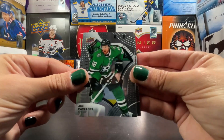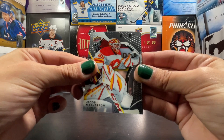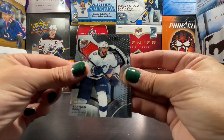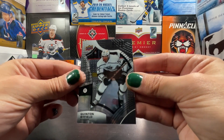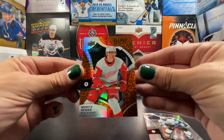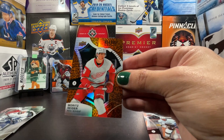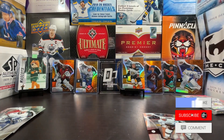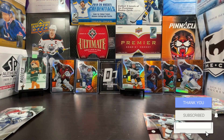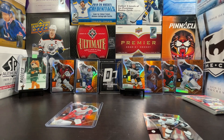Joe Pavelski, Leon Draisaitl, Jacob Markstrom, Brayden Point, Quinton Byfield base. We got a leopard rookie of Moe Cider — that is awesome! This one's going to Sloth Face Killer. He always gets first dibs on all my Moe Ciders, and I'm sure he's going to like this one to go with his rainbow. He's slowly building an Allure collection that I keep pulling for him.